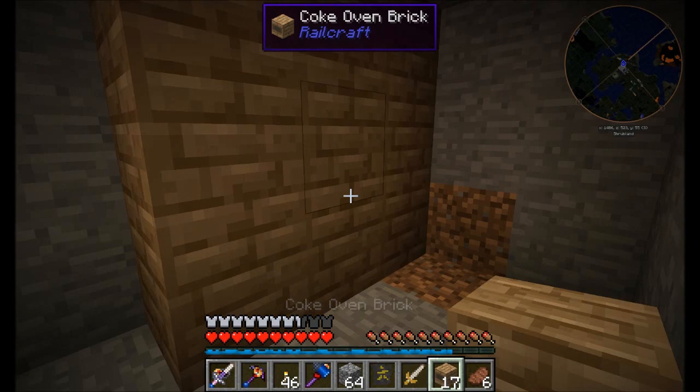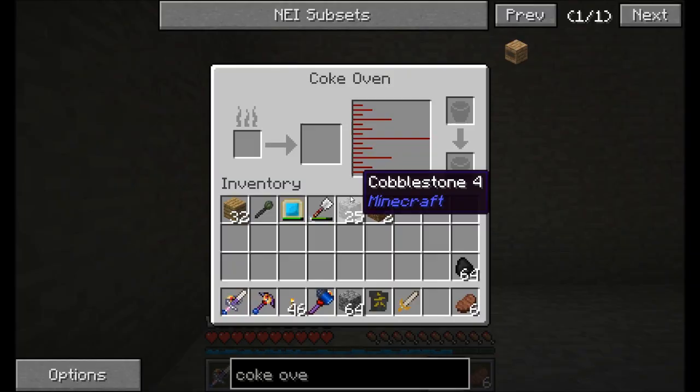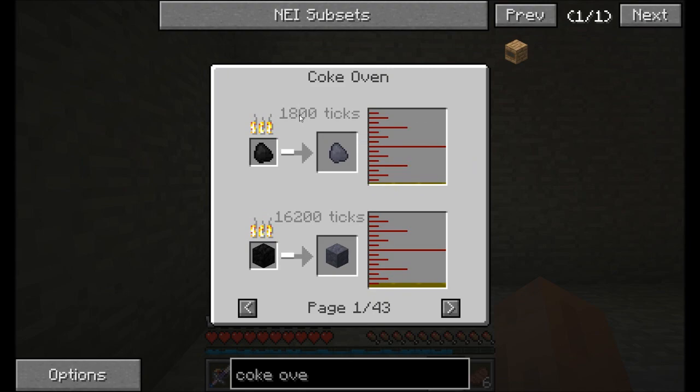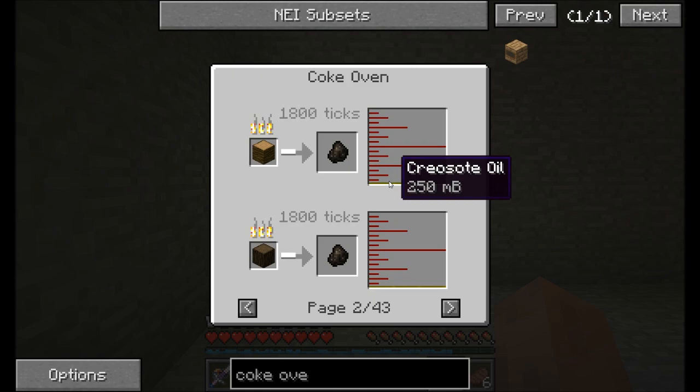In order to make yourself a coke oven it is a three by three structure that is hollow on the inside — like that, and boom, the multi-block forms. It's nice and easy. All you've got to do is drop some coal in there. This is going to produce two things for us: it takes about 1800 ticks to process coal into coal coke, and you're going to get about half a bucket's worth of creosote oil per coal. You'll see you get 4,500 buckets for coal blocks.